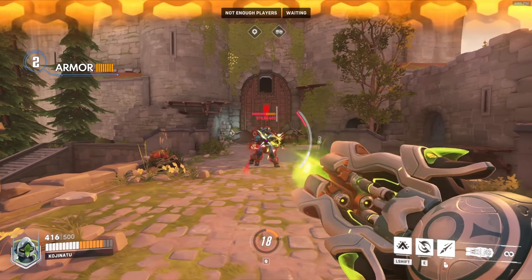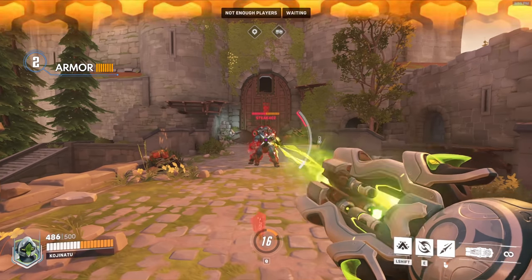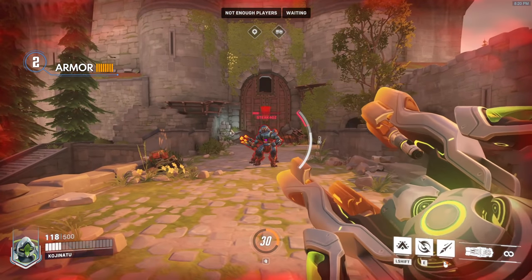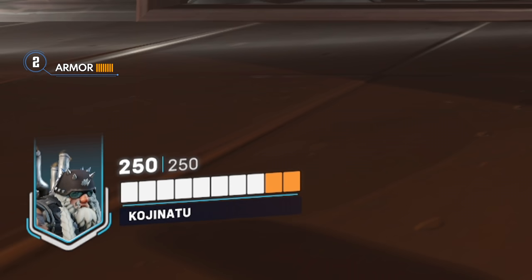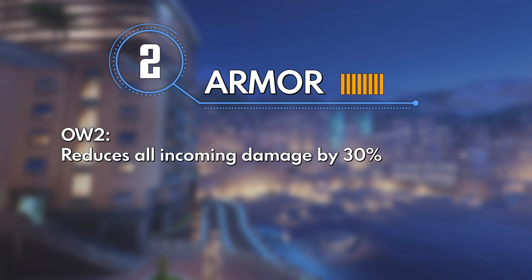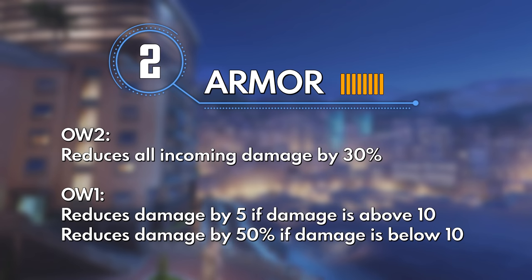There's only one type of armor in Overwatch 2, down from the two types of natural and temporary armor in Overwatch 1. Natural armor is something inherently part of a hero's kit, and heroes that have it include D.Va, Orisa, Reinhardt, Winston, Wrecking Ball, Bastion, Torbjorn, and Brigitte. Armor is a powerful type of HP because it reduces all incoming damage by 30% in Overwatch 2. It's actually much simpler now, because in Overwatch 1 it was a flat 5 damage reduction that switched to 50% reduction for instances of damage under 10.